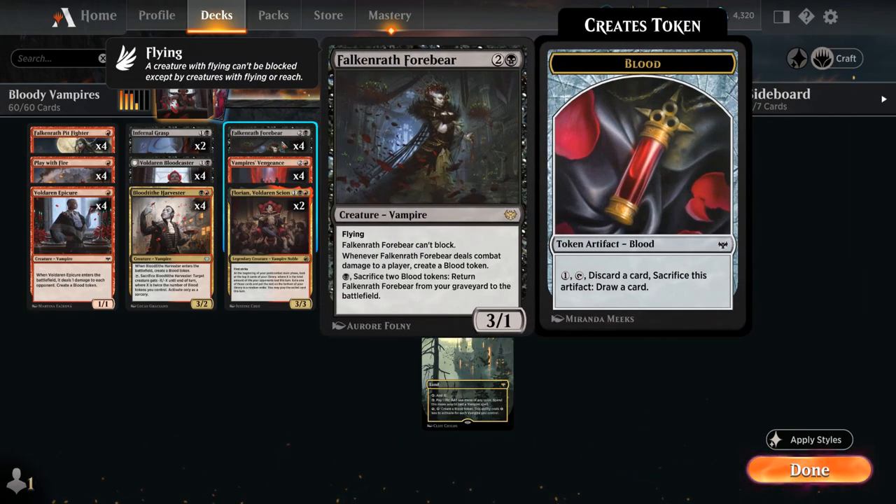We also have the Falconwrath Forebear, a 3-mana 3/1 vampire with flying that cannot block. Whenever it deals combat damage to a player we get to create a Blood token, and for just 1 black mana we can sacrifice 2 Blood tokens to return the Forebear from our graveyard to the battlefield — a nice recursive threat that can generate additional Blood tokens.